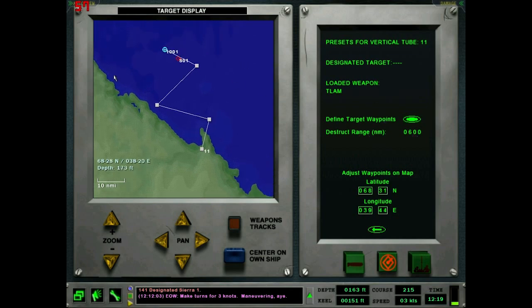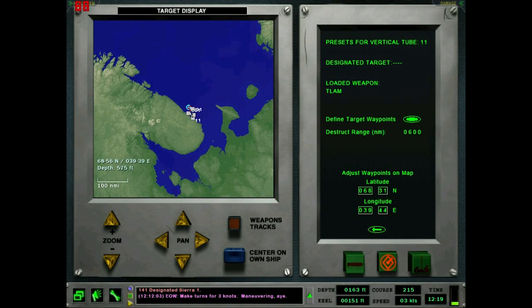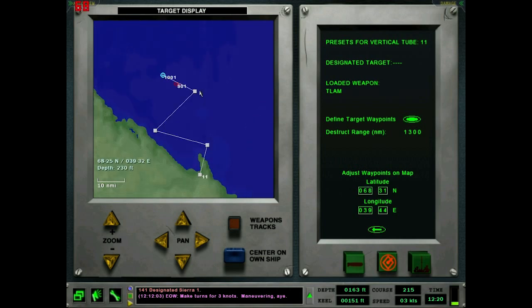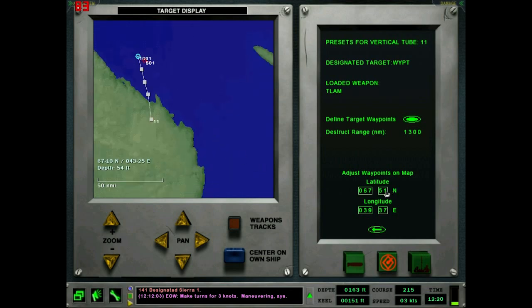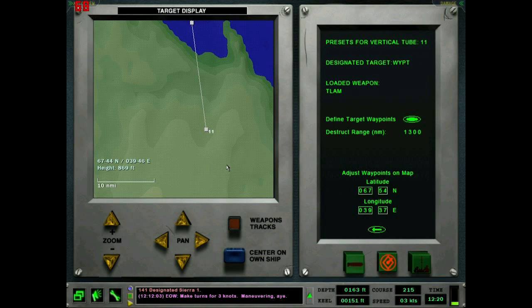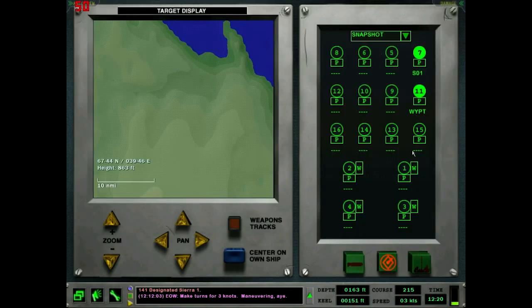Once again, destruct range — these missiles can go really far. It looks like about 1,300 nautical miles. You can adjust the waypoints manually, but it's probably better to use the define waypoints interface. You can click on a waypoint and automatically adjust things, but it adjusts quite a lot — minutes of latitude are not really the finest measurement. Back to fire control — so that covers both forms of Tomahawks here. Harpoon setup is the same.